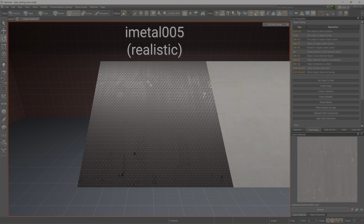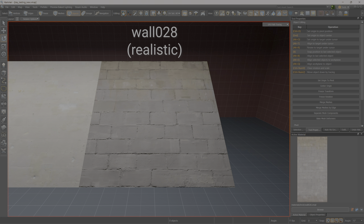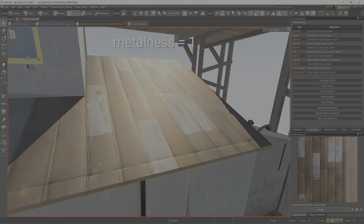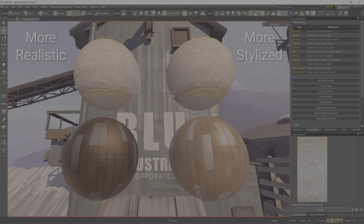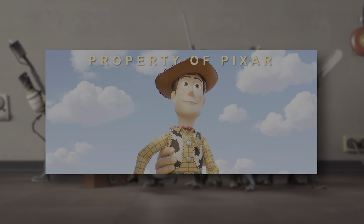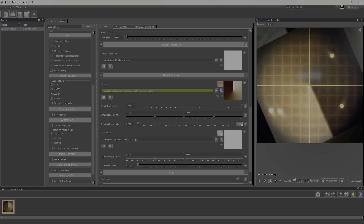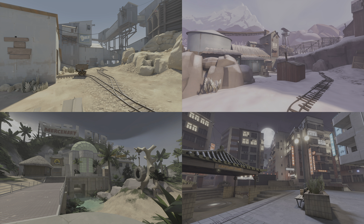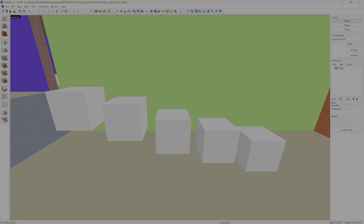Even though different materials interact with light roughly the same way, that's actually okay because TF2's illustrative art style doesn't call for those materials to look that different. In fact, making these materials interact with light more realistically can jeopardize the look of the game. That's why when I was porting TF2 maps to Source 2, I was extra careful not to go overboard with the metalness and normal maps — they just don't make that much sense in a painterly environment. But just like how Toy Story evolved over the years adopting better lighting methods, so can TF2.